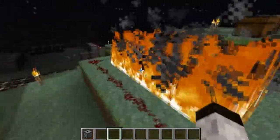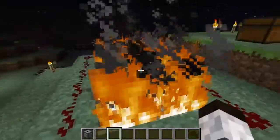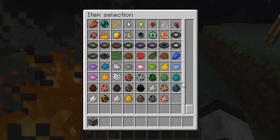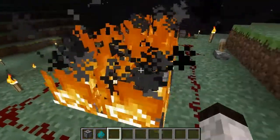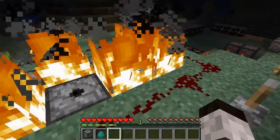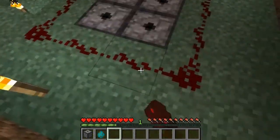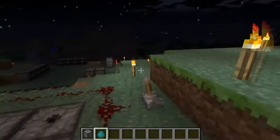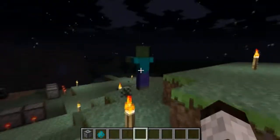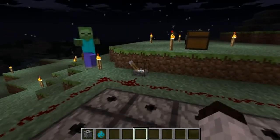Once you turn it off it will slowly go away, and you can use this for lots of traps. Say if a creeper is coming towards you — as I'll demonstrate here — it will slowly go away, or you could just tap the top of it and then it instantly goes away like so, and quickly turns back on. If you could get a zombie coming after you, you can see how it works.